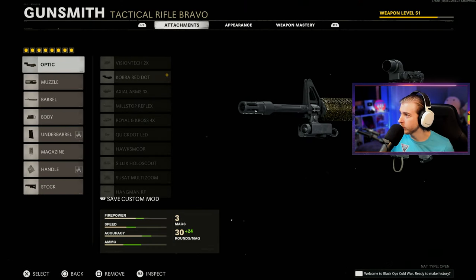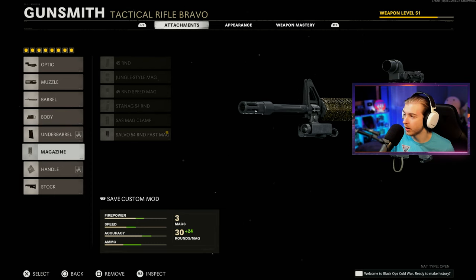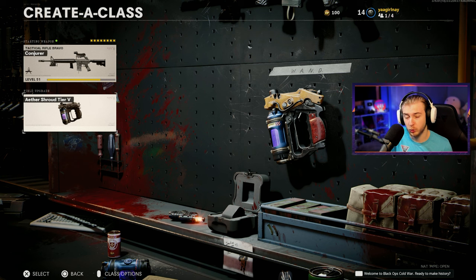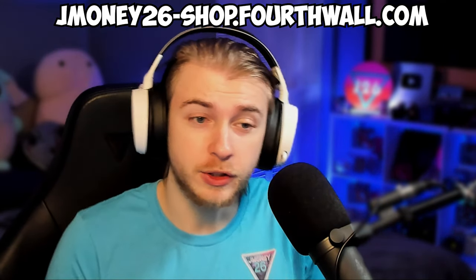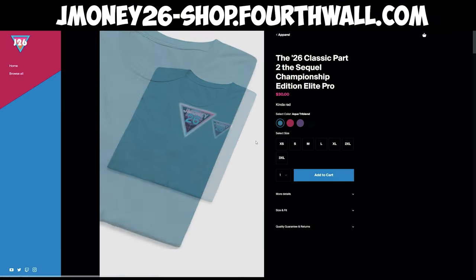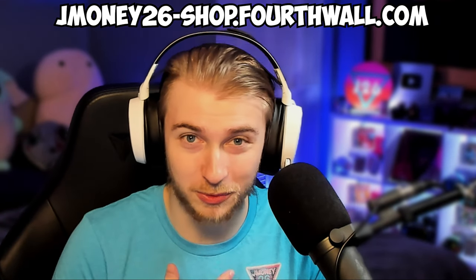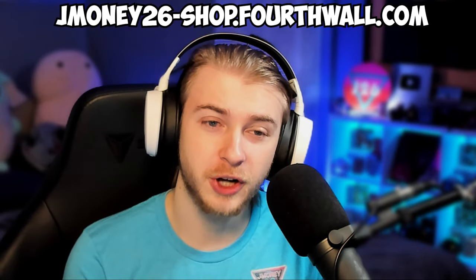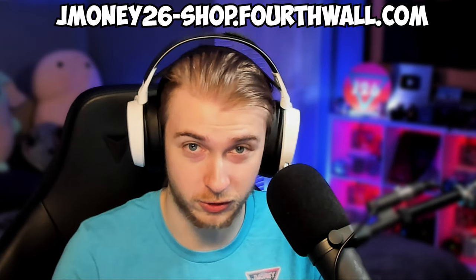We're going in with the M16. Here's my build: the Cobra red dot, the SOCOM eliminator, the task force barrel, the ember sighting point, SFOD speed grip, a 54-round fast mag, the serpent wrap, and the SAS combat stock. We're starting with aether shroud, but once we get set up we're putting on toxic growth. We're playing on Firebase Z. Before we get into the video, if you want to pick up a shirt, head over to jmoney-shop.4thwall.com.